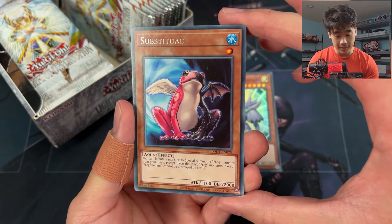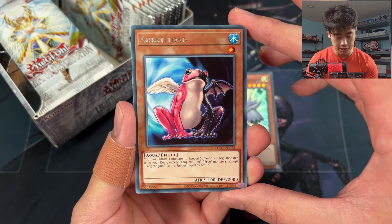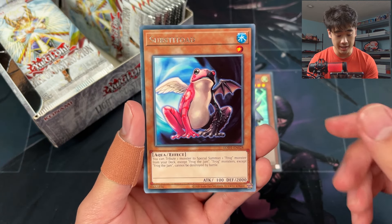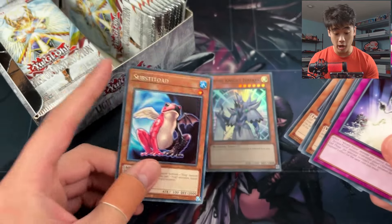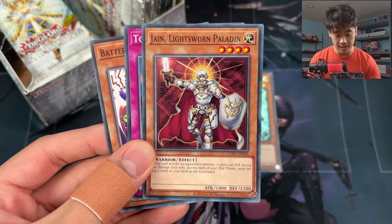I'm thinking like Frogs and Monarchs. With Substitoad you can get a Treeborn Frog in the grave really easily, and then every turn you can keep tribute summoning for a Monarch. I don't know, it's just an idea I've been thinking about but haven't really worked out yet.